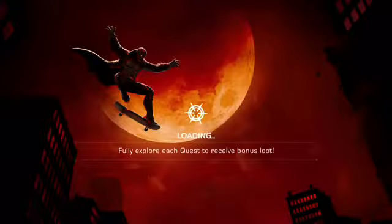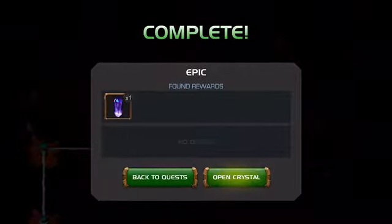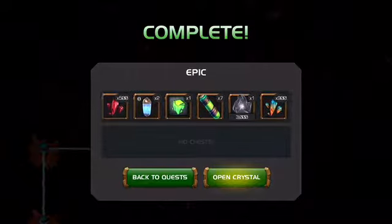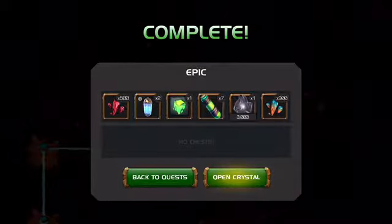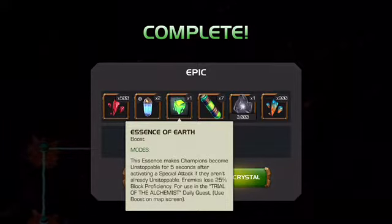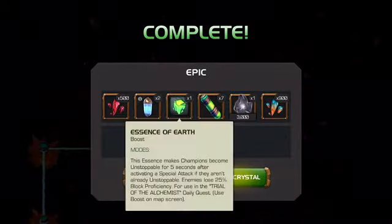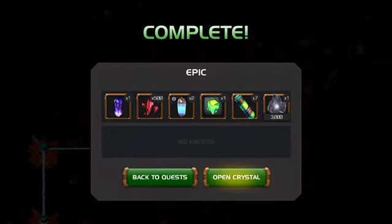A lot easier than the last couple of days - I hope you guys find it a bit easier as well. If this video helped you out, do like the video, subscribe, and leave a comment to help support the channel. We'll be back again tomorrow with Day 4. We got our 500 shards, our Essence of Earth which is going to be very handy on Day 7, and our raw elements which will be great for getting crystals later on. See you tomorrow for Day 4, Trial of whatever element it is.